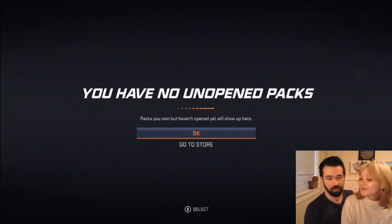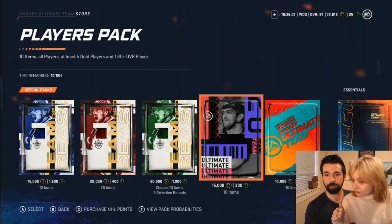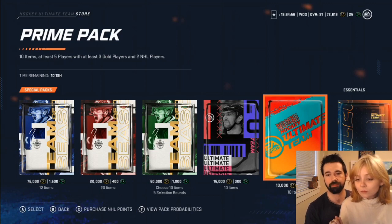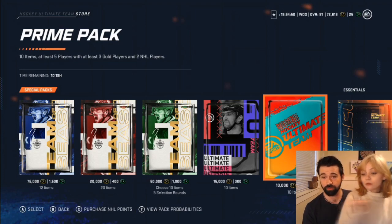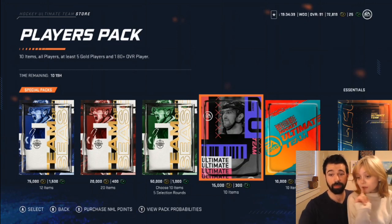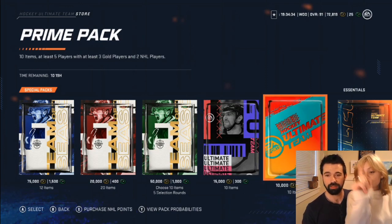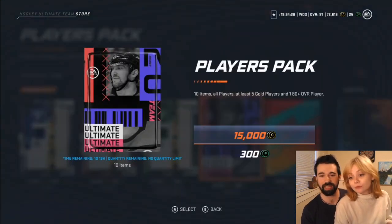Now you're gonna go to the store. You're going to open the 20k pack first? You can open one player pack, or two prime packs, or the 20k pack. What do those ones do? Two NHL players, 180-plus overall. But I get 20 items in it. Yeah, this is only 10 items but it's all players - the players packs are usually pretty good. So I can get one of those, and then the 50k pack after.